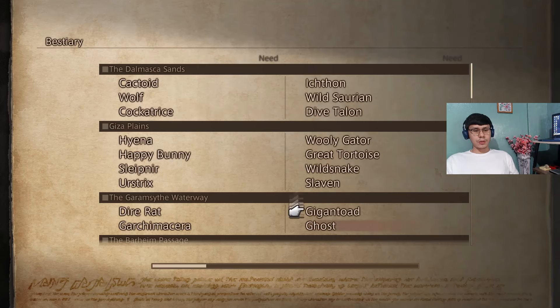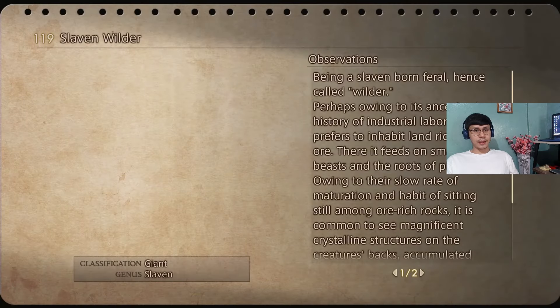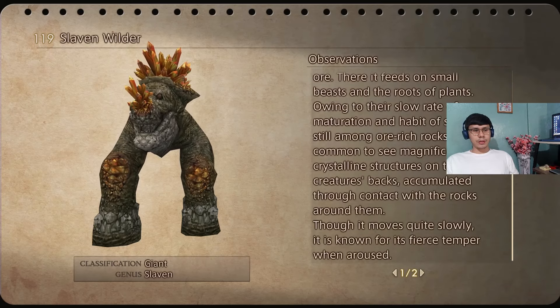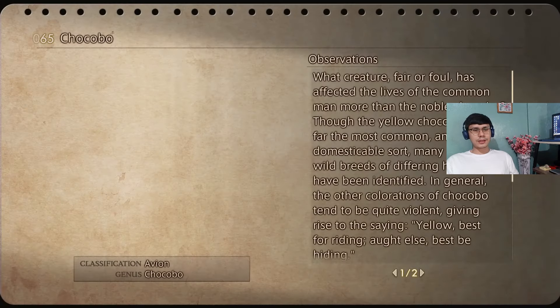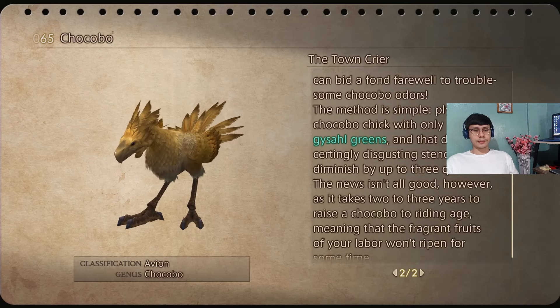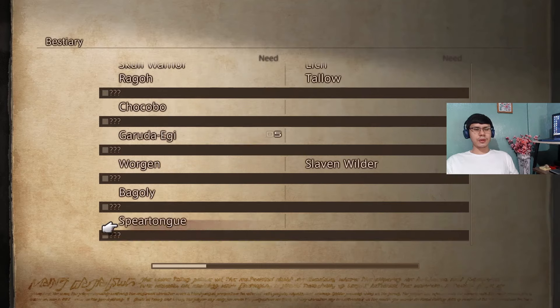And also completed in the Broken Sands this monster, the Slaven Wilder. Looks odd, this one, and you can find a lot of them in the Broken Sands. Also, there's a somewhat rare monster that appears in the Yoma — the Chocobo. I was able to complete it in the bestiary. You need to find like five or six of those as well.